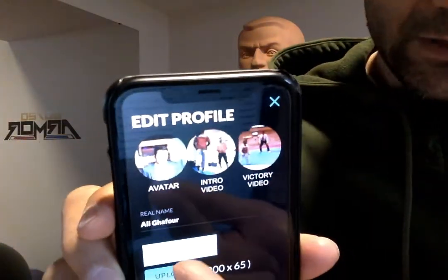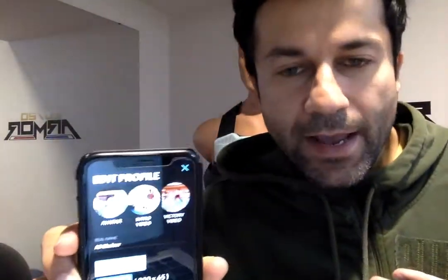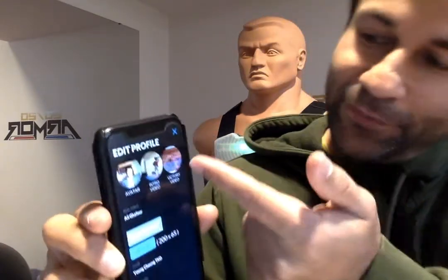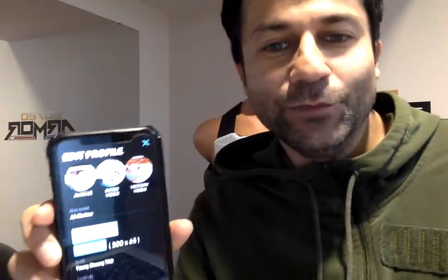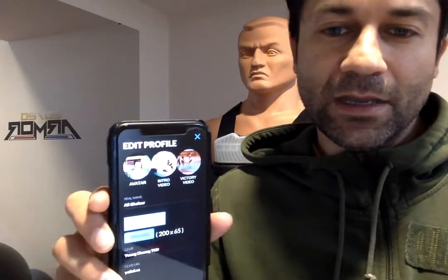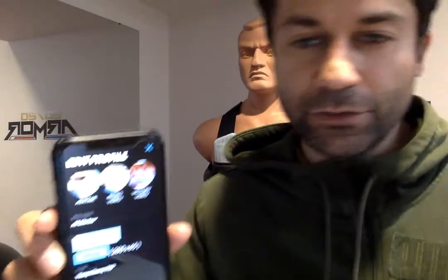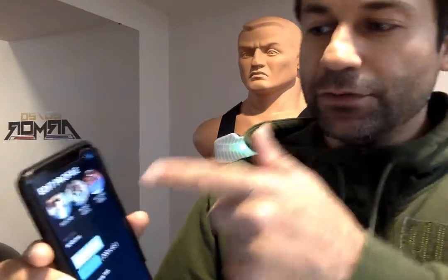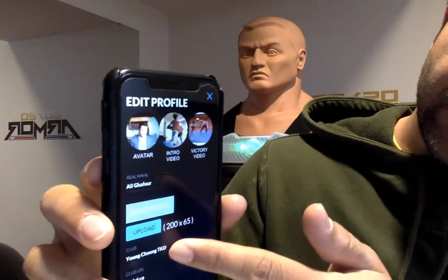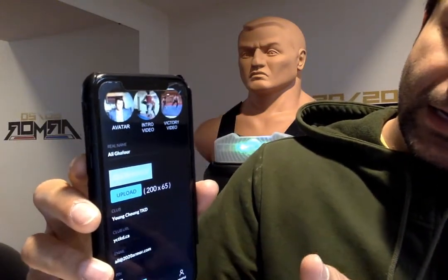If you go back to your profile and click Edit Profile, you can put in your avatar and your intro video. Your intro video is what will be played every time you start a game, so make it cool and fun. There's also a victory video that will play every time you win a two-player match. If you have only one vest, your intro video is what will play. Then you put your real name, and if you have a club you can put the website URL and name.